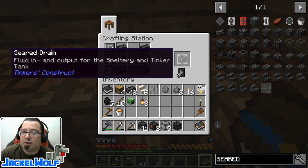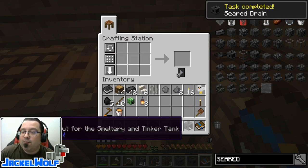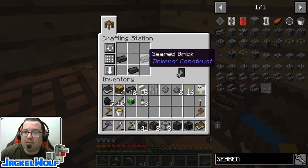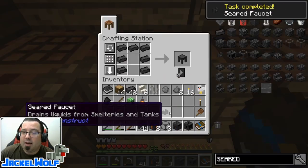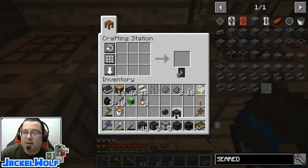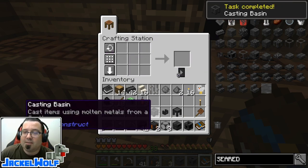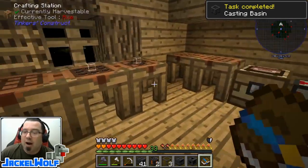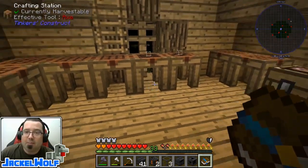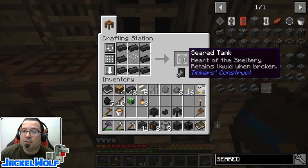To make a drain you need six seared bricks on both sides. For every drain we have, we need at least one seared faucet - that's three pieces of seared brick in a V shape. Also for every drain and faucet, you'll want either a seared casting table - an upside down U with seared bricks - or a seared casting basin, which is the U shape. The table allows you to cast smaller items like tinker's tools and ingots, whereas the basin lets you cast full blocks worth of material.